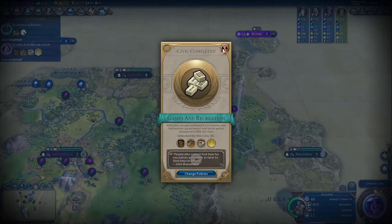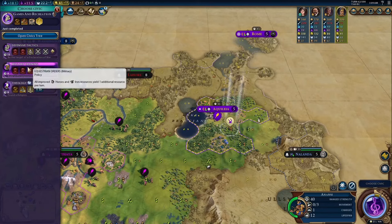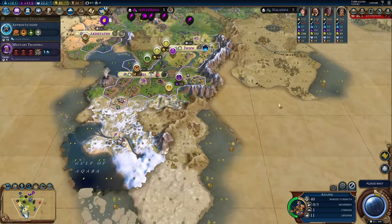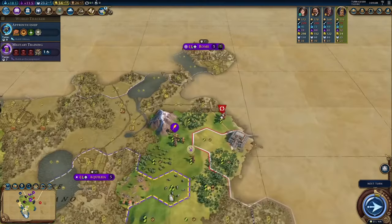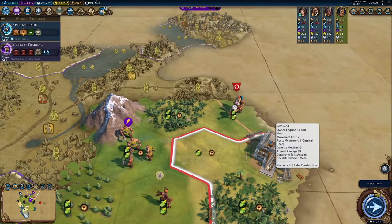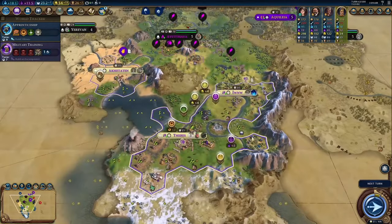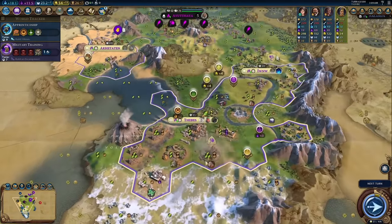And then finally Egypt gets the Sphinx, a unique improvement that comes very early with Craftsmanship. It gives one culture and one faith to a tile while also providing two appeal. You also get extra culture if it's built on floodplains and you get one more culture with Natural History. If it's adjacent to a wonder you get two faith. This is okay, but I find that I almost always would rather have food or production on a tile rather than this culture. With Egypt, rivers are already super used up.